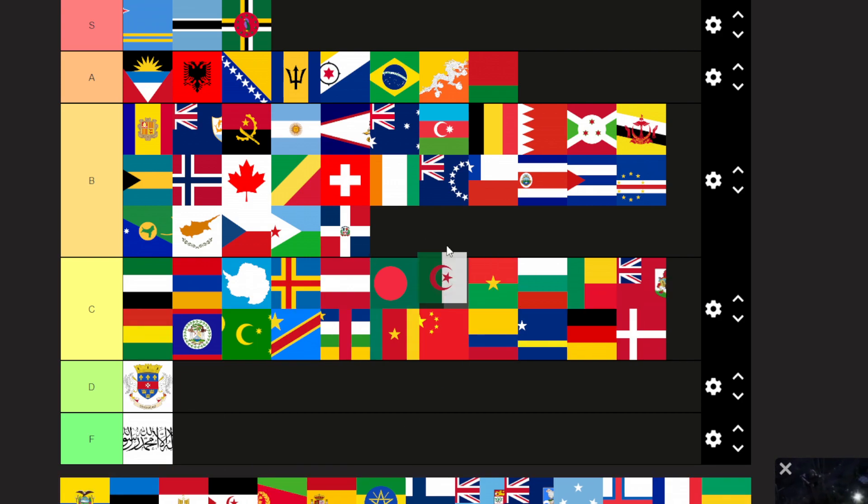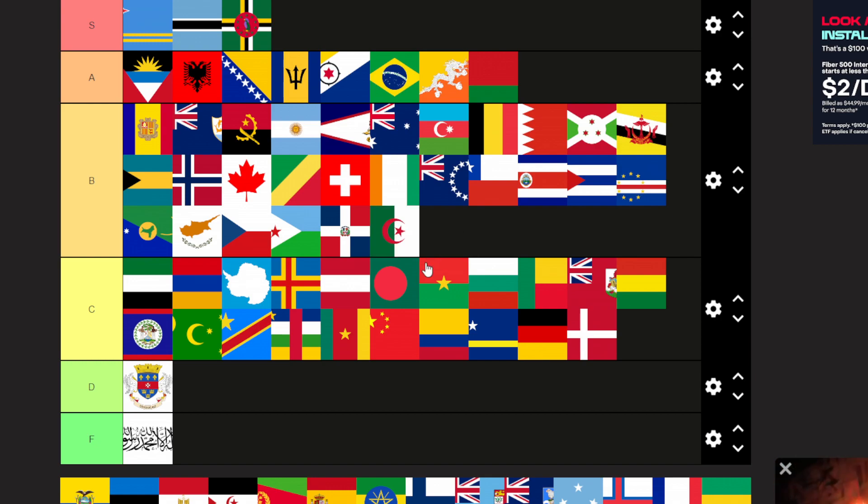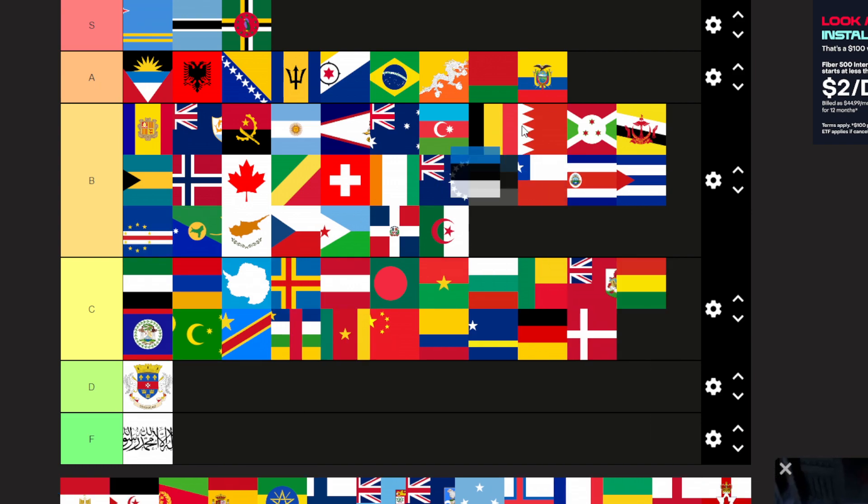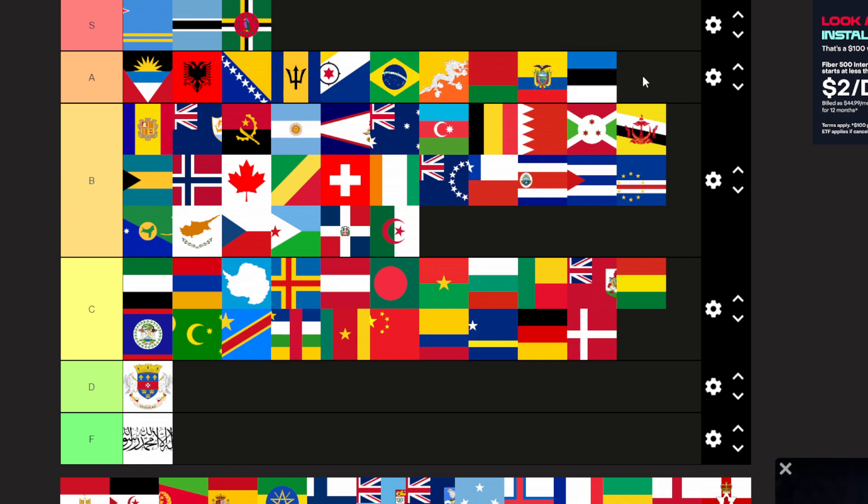Algeria is going to be in B tier — symbol and simple. Ecuador — actually A tier because it has the symbol and nice colors. Estonia just has a nice combination of colors. Now I'm going to stop the video here — I'll make a second part where I do the others because this video will get way too long. Thank you for watching, please like the video and subscribe and share my videos. Bye.